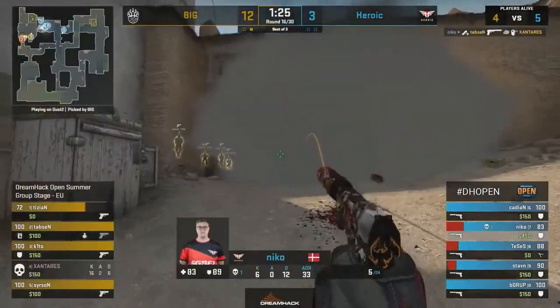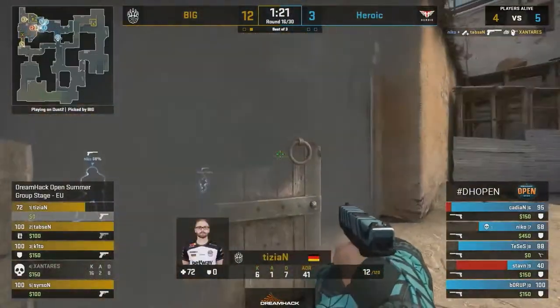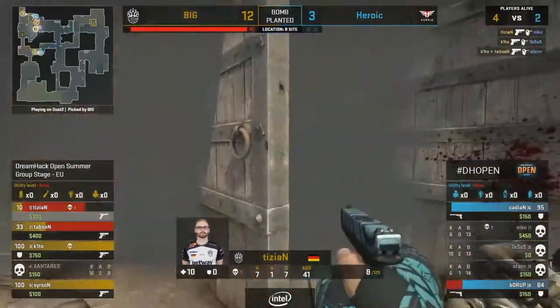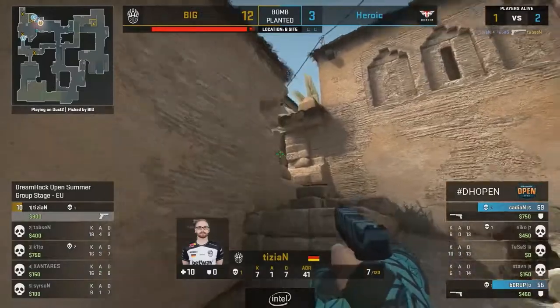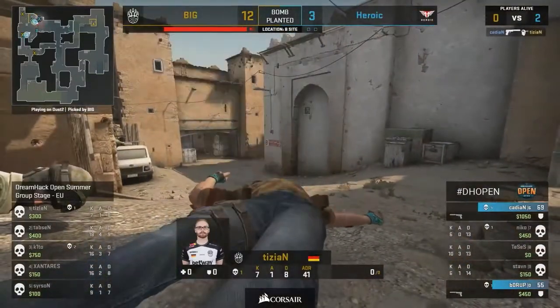Not a bad start whatsoever, but even still the 4v5 artifact is not easy. They're getting slaughtered — back and forth we go. Tissian now left in the clutch — only 10 HP. Everybody fell in a second. And well, Cadian's more than aware. An important pistol round, but a bomb plant nonetheless for Big. Only really the B site that can have some vulnerabilities, and that's why you have Tessus there with the SMG.